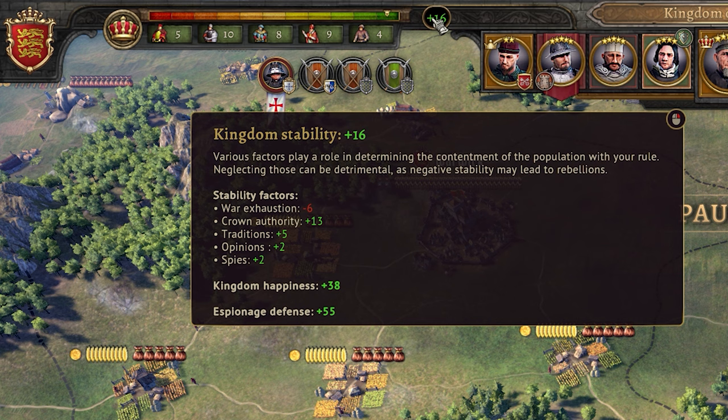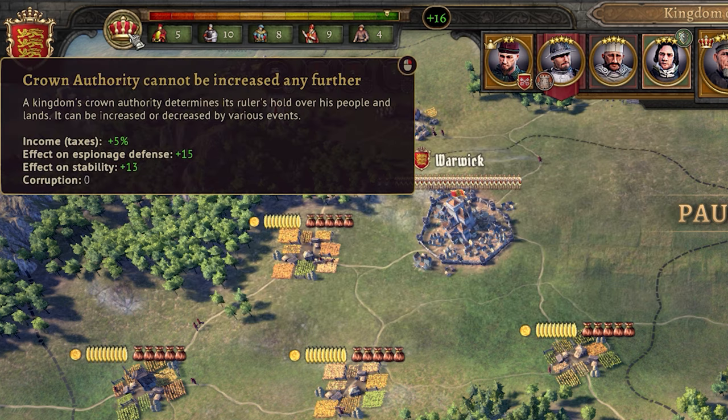You also have stability to worry about, which is affected by a large number of things like your kingdom's traditions, skills, opinions of your people, and much more. Just keep it as high as possible and eliminate anything bringing it down to maintain control. Be wary during wartime, as too many long-lasting wars can quickly bring stability crumbling down. Finally, we have crown authority — pretty much how your people respect the crown and are willing to bend to its orders. It can be increased or decreased by various events such as war results and kings passing away, but you can manually increase it by paying gold and piety, though this should only really be done in emergencies. It mainly affects income from taxes, stability, and espionage defense.